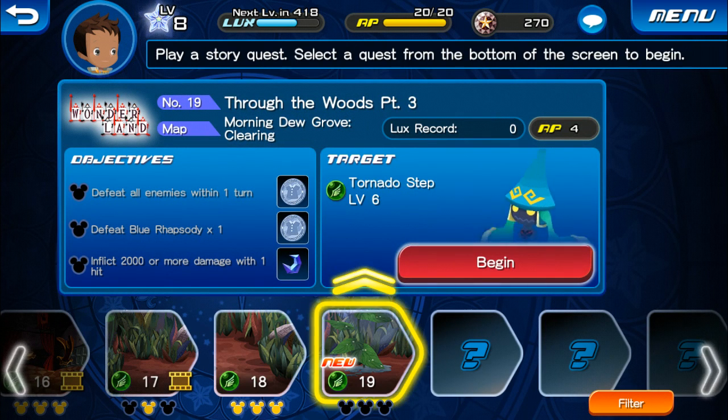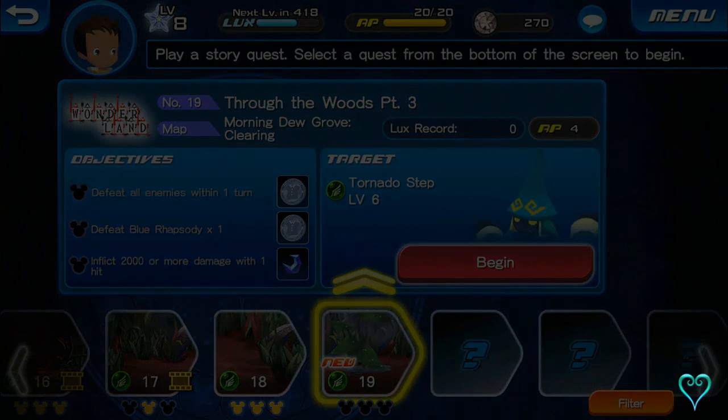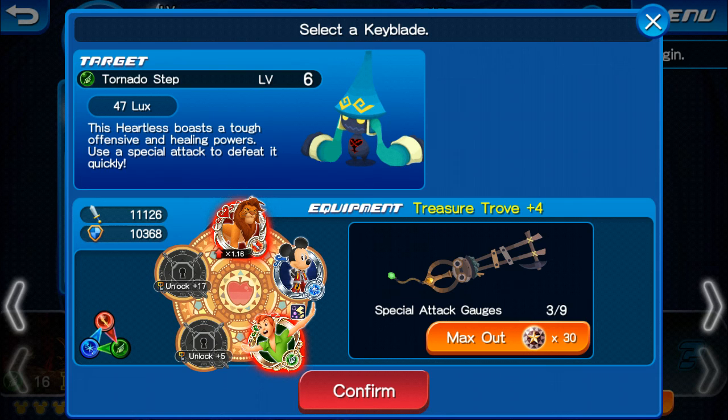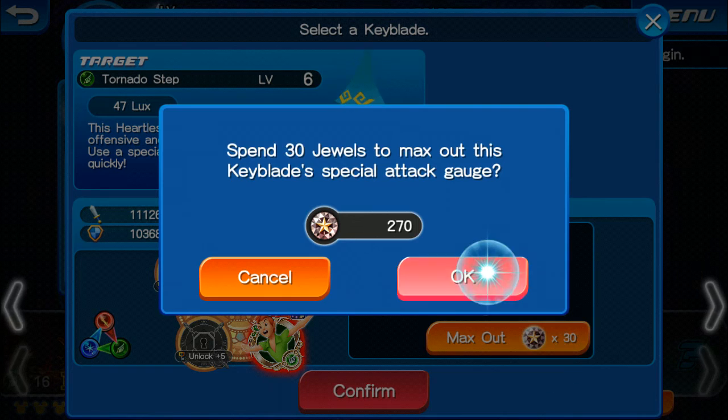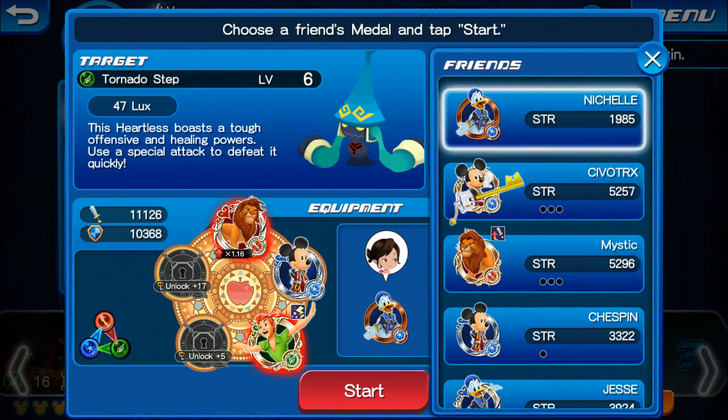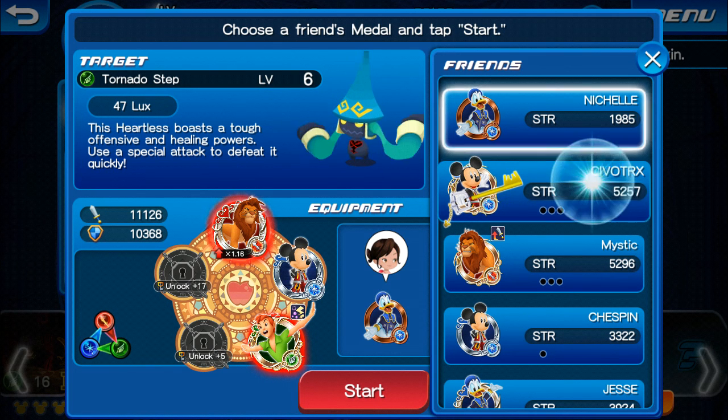Tornado Step Through the Woods Part 3 - we're going to go ahead and begin here. I haven't really done anything to our screen. I did a couple of special quests and leveled up a little bit, got a little experience points. But let's go ahead and max out the gauge there and continue. Big shout out to him - you can go add him as a medal and he can become your friend in Kingdom Hearts.